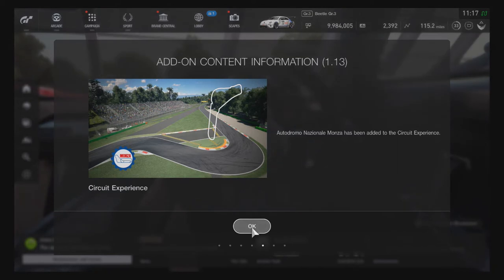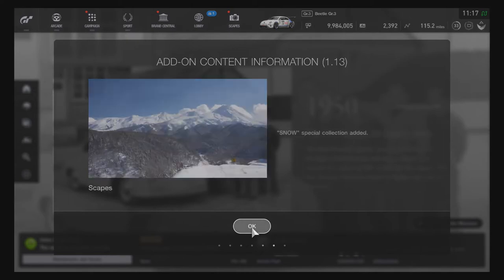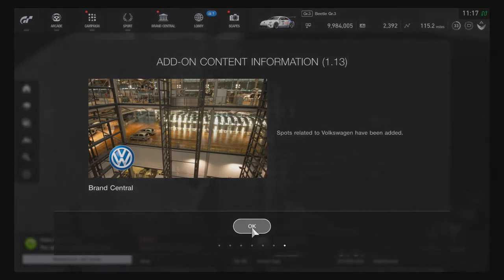Monza has also been added to the Circuit Experience, so if you guys wanted it there, it is now there. A Snow Special Collection has been added to Scapes, and spots related to Volkswagen have been added to Brand Central.